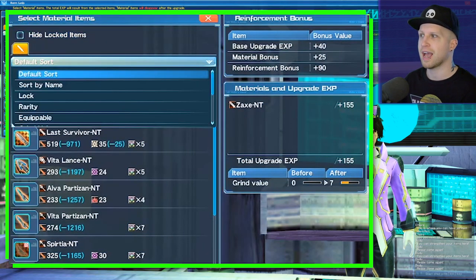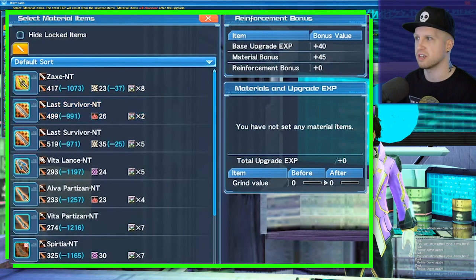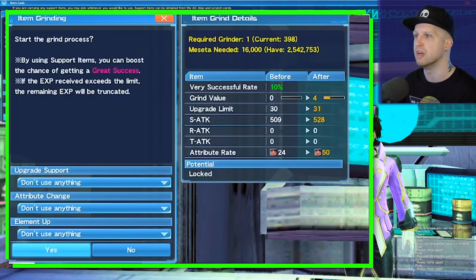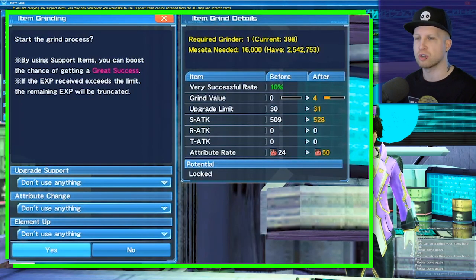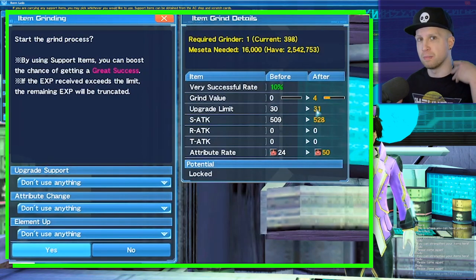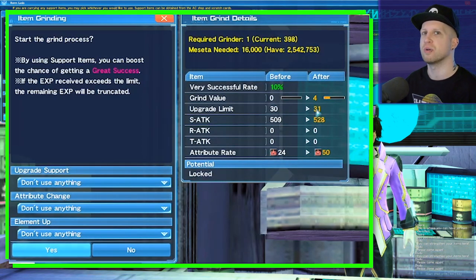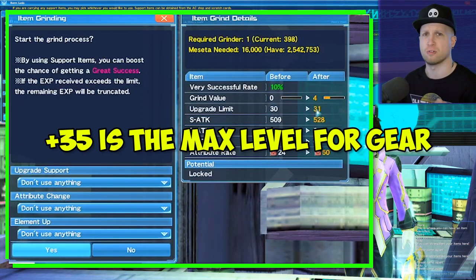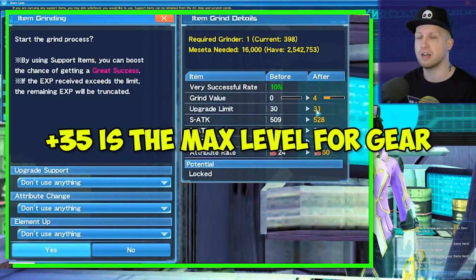You might have noticed when we had the other sword equipped — so let's put this other Last Survivor in. These are two of the exact same weapon being poured into one another, and you can see that because these swords are so similar it's actually increasing the upgrade limit of the item itself. That means we could potentially level this item past level 30 and get it to plus 31. The more of the same type you pour in, the higher that value goes — though I'm not sure if you can get it to plus 35 or plus 40.